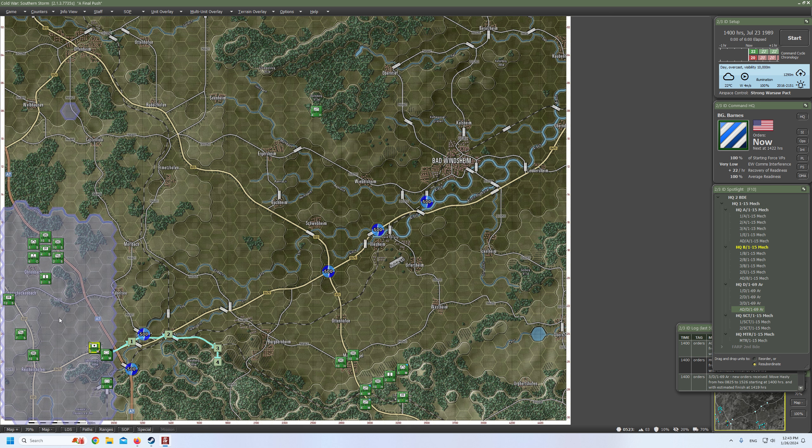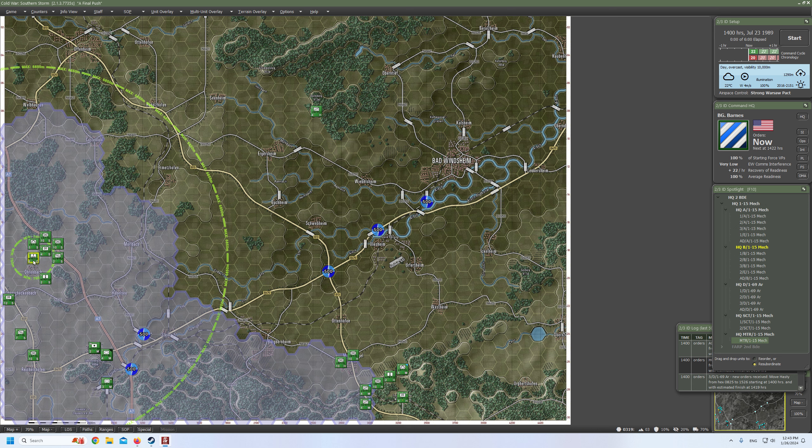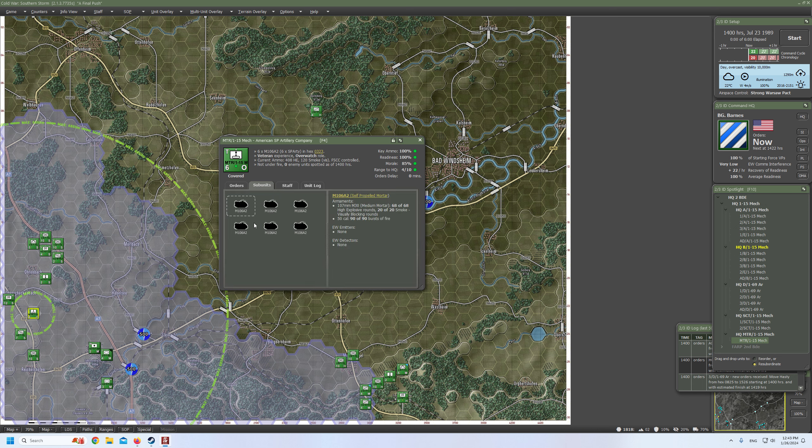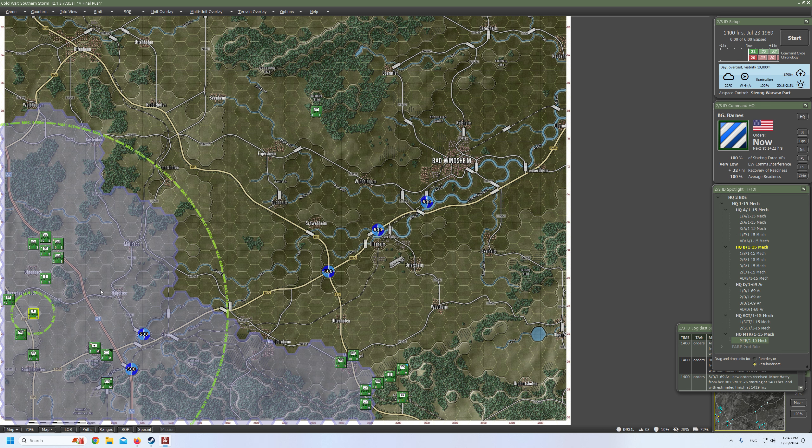That's done. Now we are left with some HQs and also full A company, and also a mortar — is it platoon? No, it's a company. Okay, yeah — 6 mortars, fair enough.